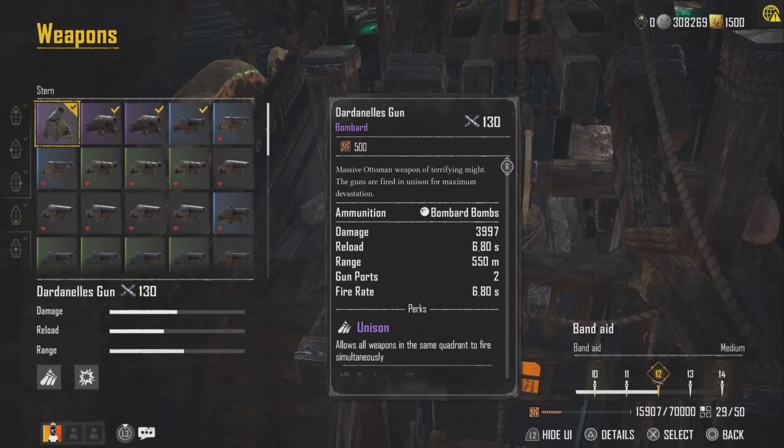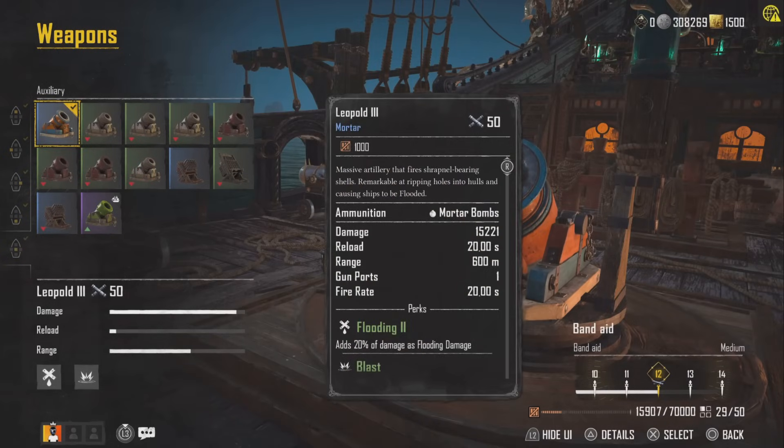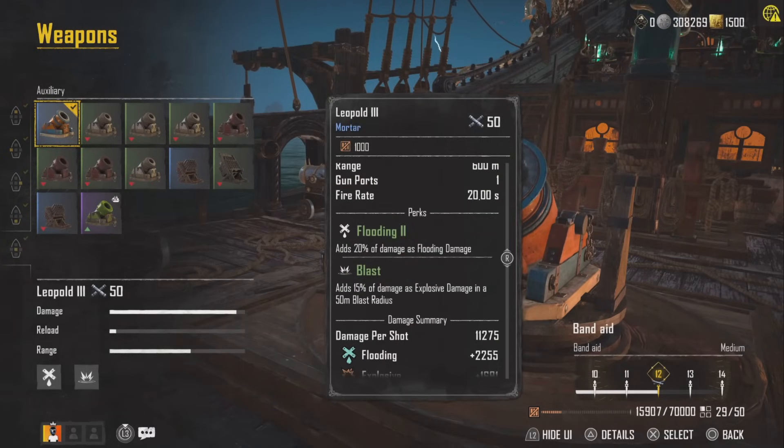On the stern, I'm using Dardanelles, and the auxiliary is the Leopold 3. I'm using the Leopold over the Le Fleur because it does extra flooding damage, which will help our Carronades trigger their severe damage perk.